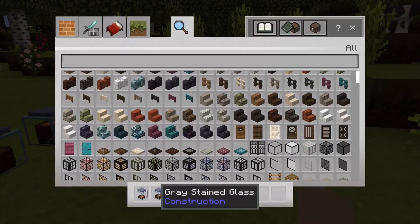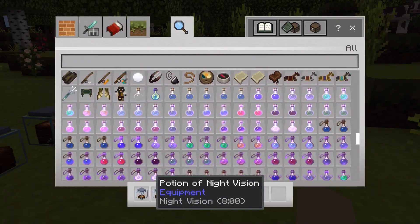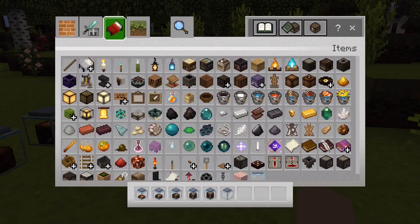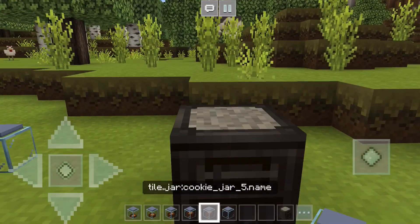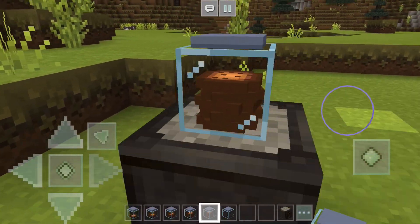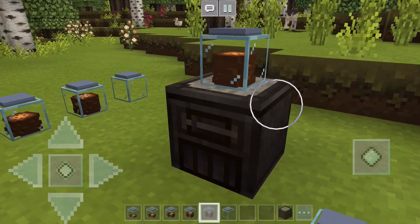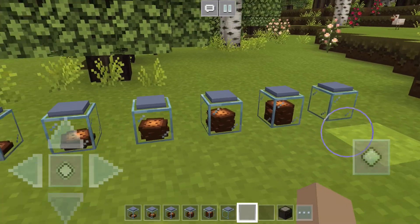You can put this on literally anything. Let's say I want to get a furnace — so we have the furnace here. And look, you can just put it on there, or like literally on anything. This is a really cute add-on, and I'm just so obsessed with it.